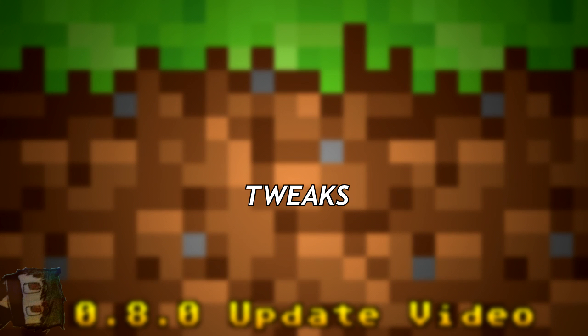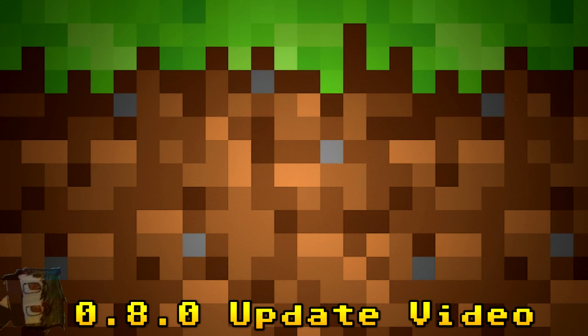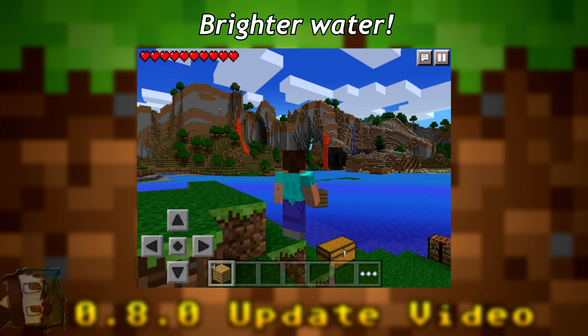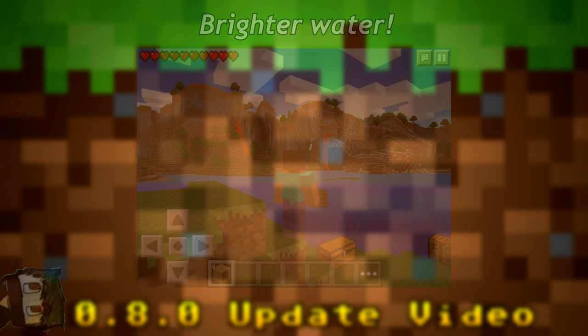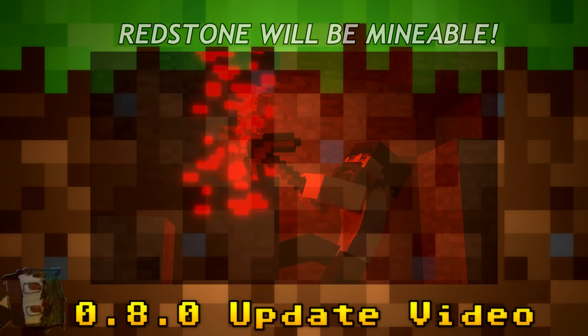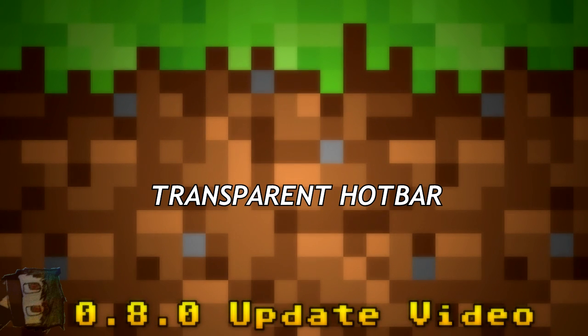Now moving on to tweaks. First, shadows will now move depending on the position of the sun — actually an exclusive feature for Pocket Edition, which is really cool. Based on the tweeted screenshot, there may also be lighter colored water and sky, the sea fading to non-transparent in the distance, redstone ore now dropping redstone dust when mined, and a transparent hotbar.